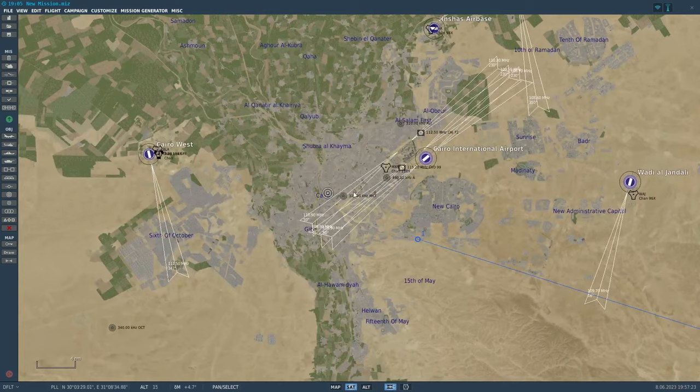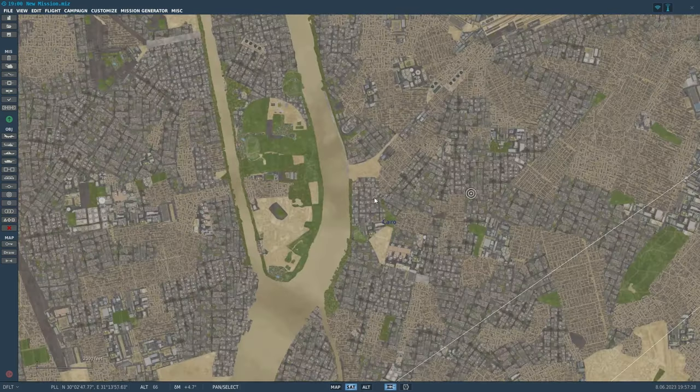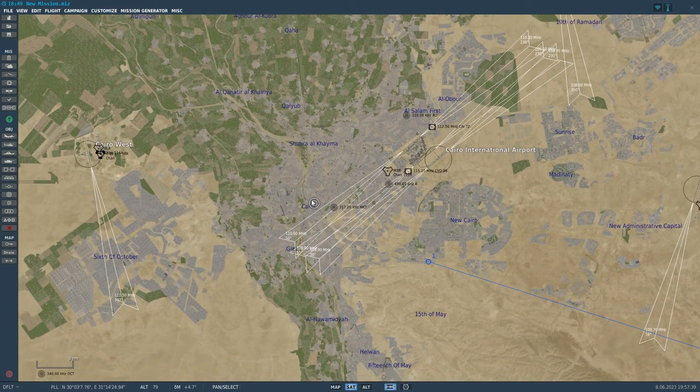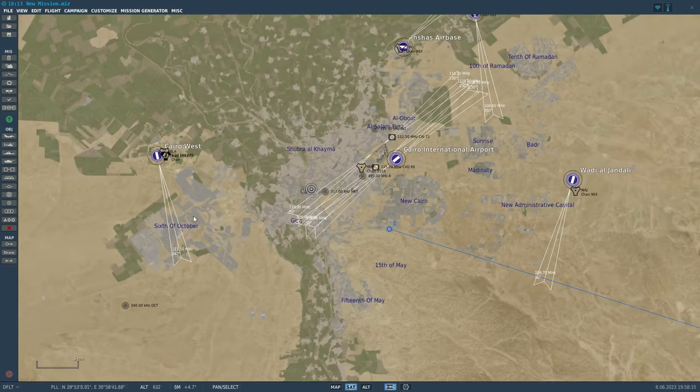That's an overview of the air bases on this map. Cairo itself is massive — probably by footprint one of the biggest urban areas in DCS. Dubai is pretty big, Tbilisi is decent, Las Vegas in Nevada is decent, Damascus is reasonably sized, and Krasnodar in the Caucasus is decent too — but I don't think any of them can beat Cairo, especially looking at the greater Cairo area.